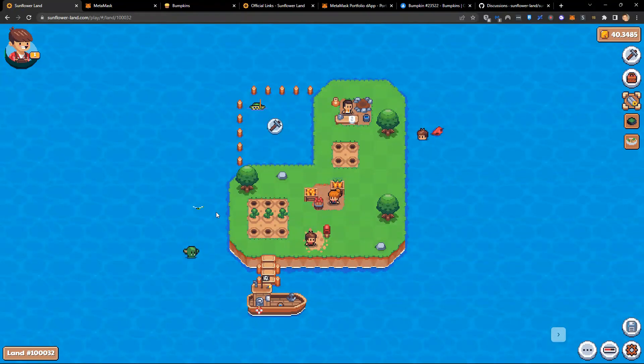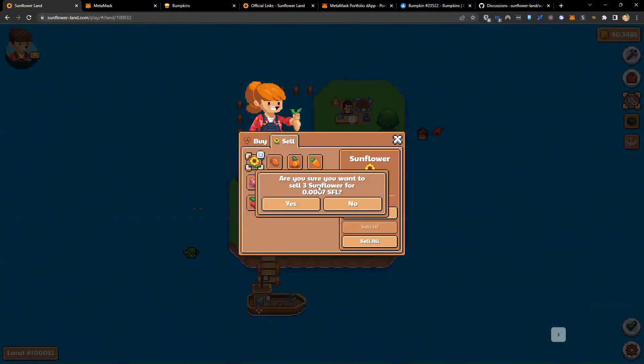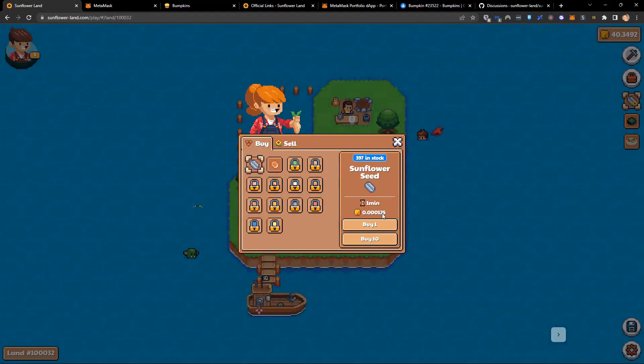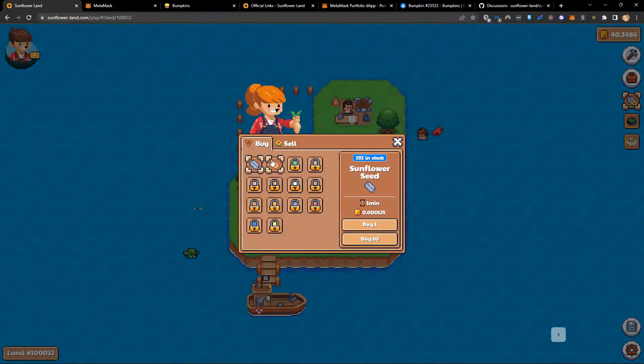Whilst we're waiting, I want to explain the process as you're getting started — this is the initial grind of the game. There are two core game loops. The first is leveling up your bumpkin — to do that you need food. We start with sunflowers, harvest them, then come back to the market and sell them. If we sell all three free sunflowers, we'll get 0.0007 SFL, which is enough to buy five sunflower seeds. We repeat that process until we have enough SFL to afford potato seeds.